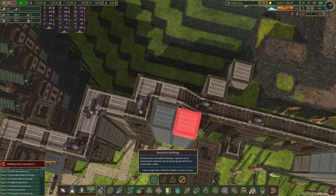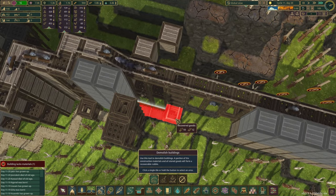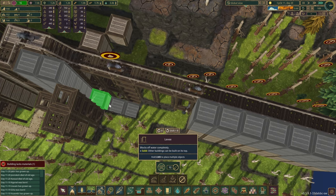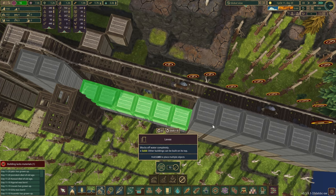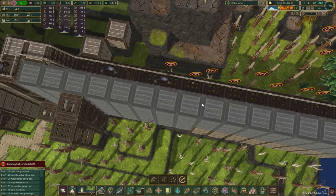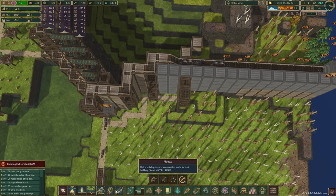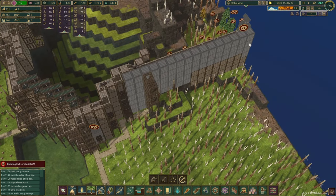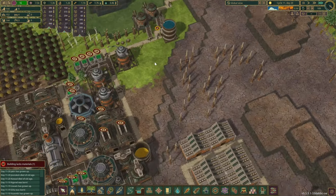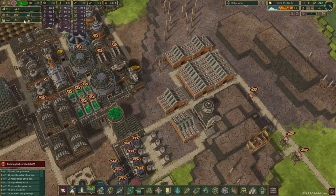Those beavers are pretty happy to run around. Just going to remove that over there and add a few levees, block this off. I don't suppose we'll get it done before the drought ends, but it's fine. Quite a bit for you guys to build. We got some spare beavers as well - well, not anymore.